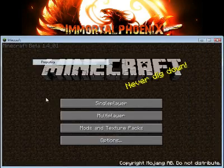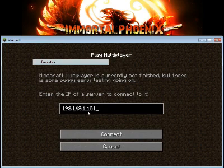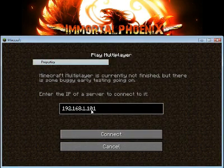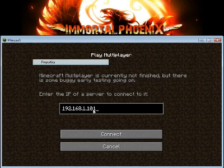Let me just show you me getting into my server right now. Multiplayer — there it is — 192.168.1.101. Now I'm the only one that can use this code. If you give this code to your friend, he will not be able to log in. This is your door and only your door. No one else can get into your server using this code.